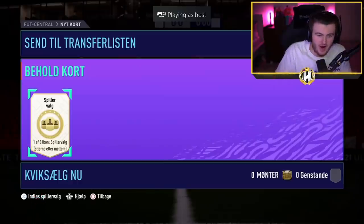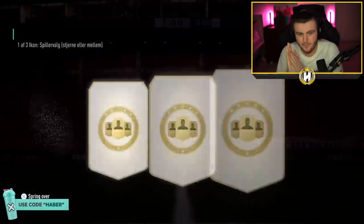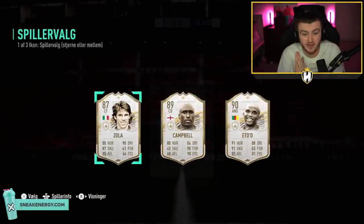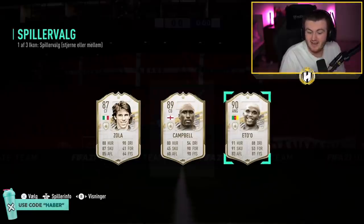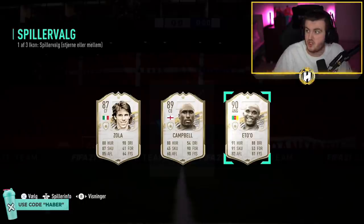One F3 icon player pick — that means it's a player pick with three cards that are mid or prime icons. Here we go. EA, give us something good. Come on. Eto! That's good. Saved by the last card in Eto. I saw Zola, I saw Campbell and got very scared. Eto saves the day! Thank the Lord. Eto, you saved the day. That's really good actually. The card's still worth a good 2 million coins.